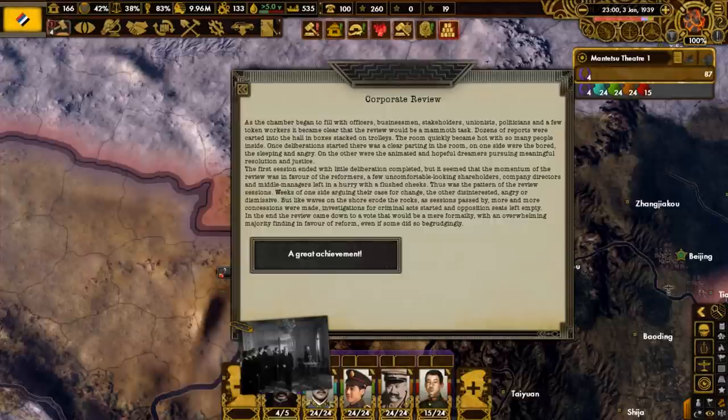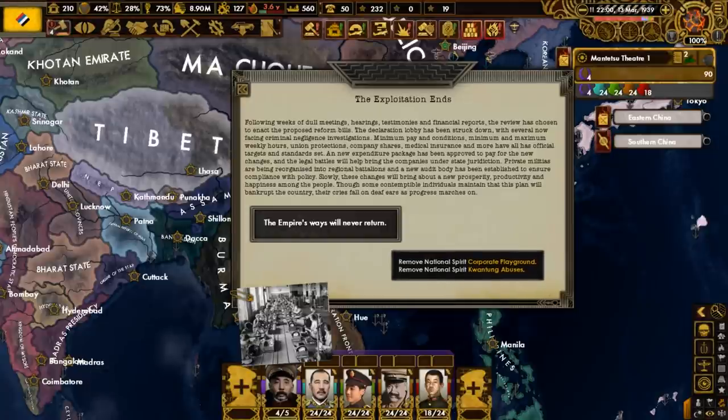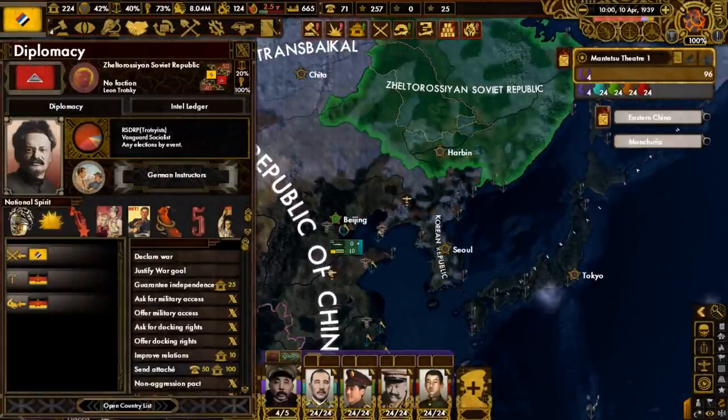A corporate review happens with officers, businessmen, stakeholders, unionists, politicians, and some token workers. Several sessions take place, and ultimately the majority believes reform is the best option. New bills have been proposed and the exploitation comes to an end. As a result, the corporate playground and Kuantong abuses national spirits will be removed. The Seltorosian Soviet Republic to the north, led by Leon Trotsky, controls land traditionally considered part of China, so we will justify a war goal on this somewhat isolated vanguard socialist state.